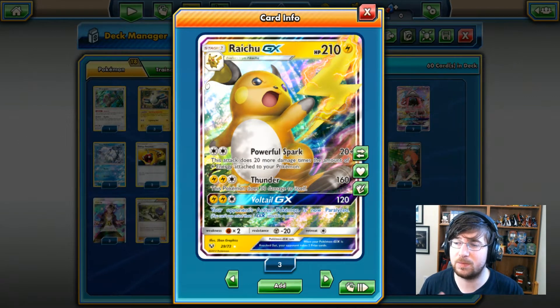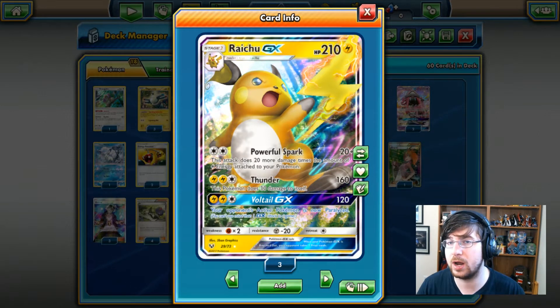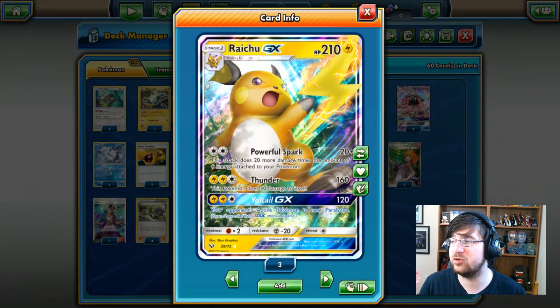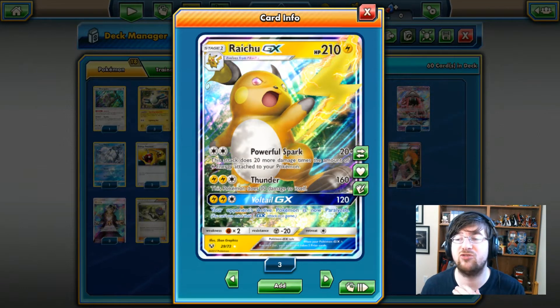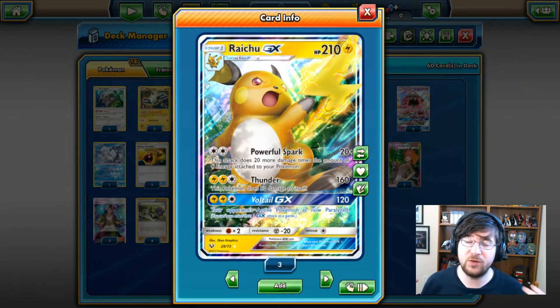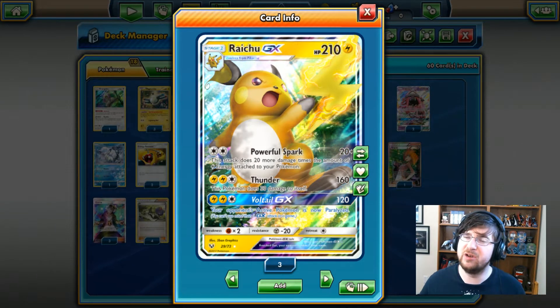A lot of people liked this card because he has a very similar attack to Darkrai EX, which is Powerful Spark. For two colorless energy, you do 20 damage, and 20 additional damage for each lightning energy on your side of the field. So if you've got a ton of basic Pokemon with tons of lightning energy, you're going to do some good damage.